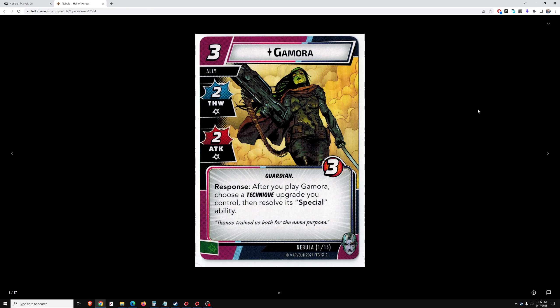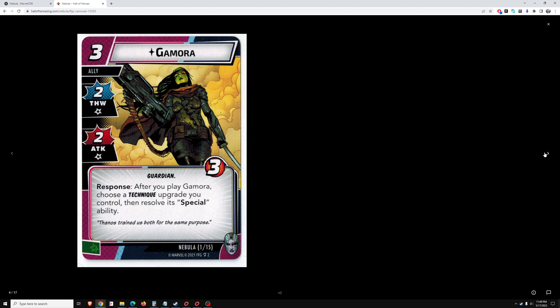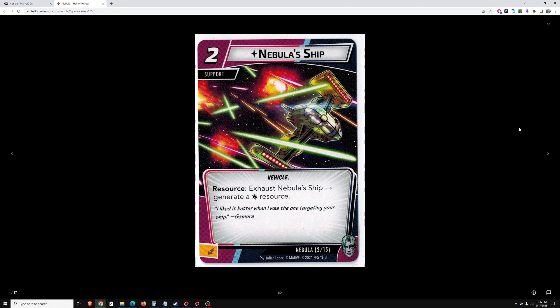Gamora is her hero-specific ally — 3 cost, 2-2 stats, 3 health. After you play Gamora, choose a technique upgrade you control, then resolve its special ability. We'll have to see what the technique upgrades do — then we can see how good Gamora is.